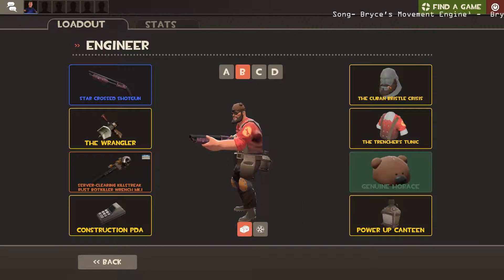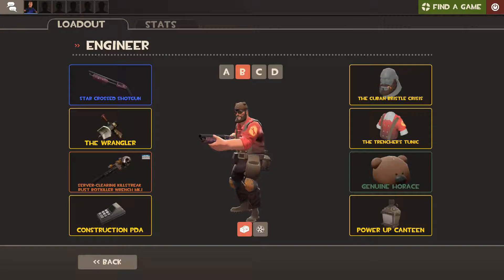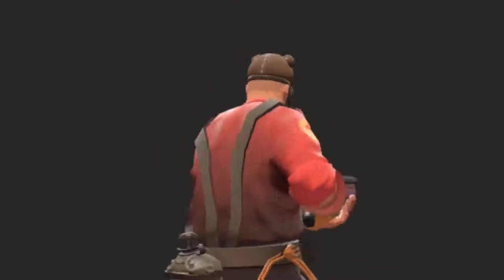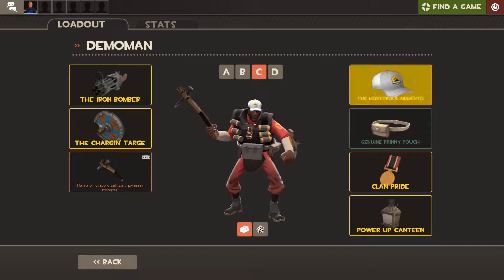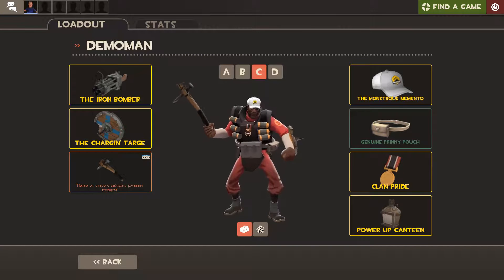Next up we got the Horus. It was awarded if you did the Premium Supporter Program for Rock Paper Shotgun. And that's pretty cool — it's for all classes, I'm pretty sure. Okay, so this is the Monstrous Memento. You got it for completing the free-for-all contract in Jungle Inferno, and I think it's pretty cool.